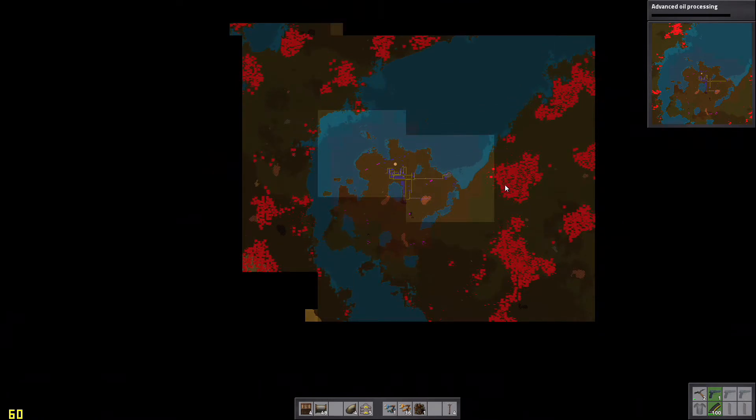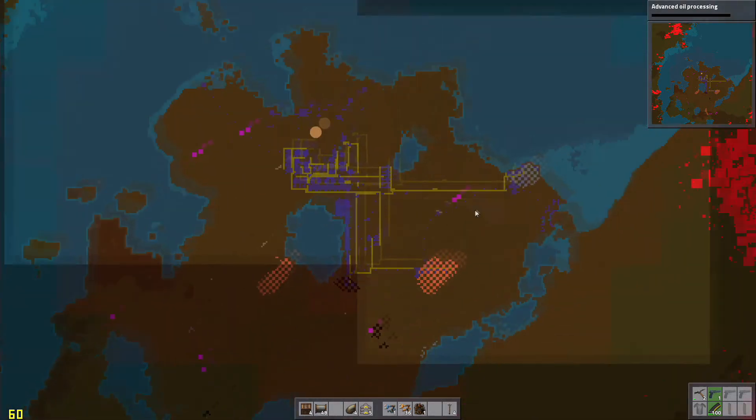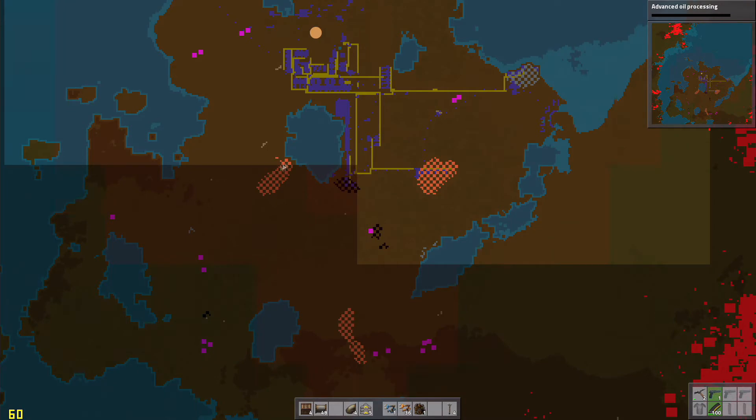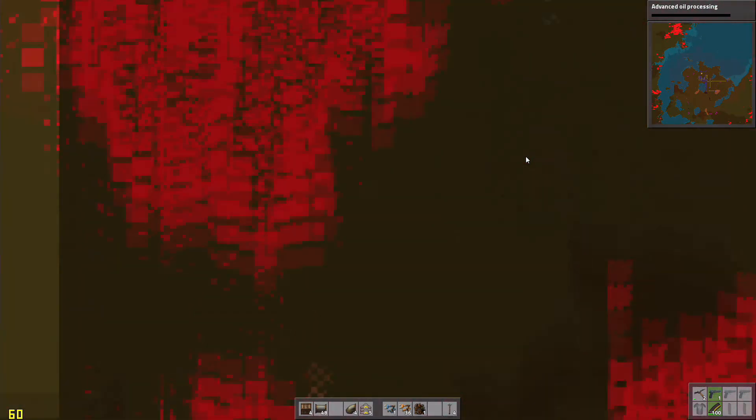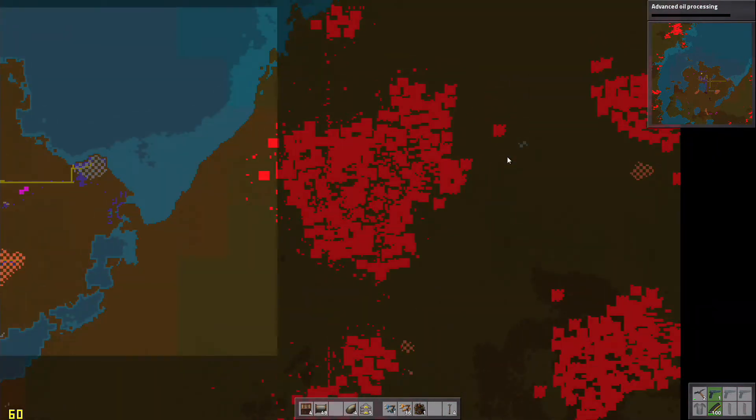If you have any ideas on what we should do to deal with the biter threat, let me know down in the comments. How would you deal with the situation — remember that we only have this much iron, we only have this much. We have a fair amount of copper which will come into play in the late game, but our iron could be tricky. How would you deal with the fact that we have this many biters to deal with?